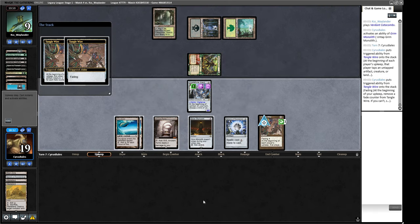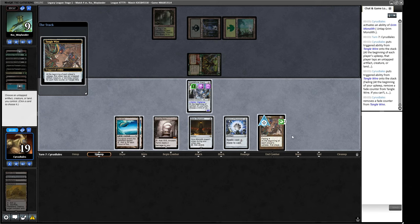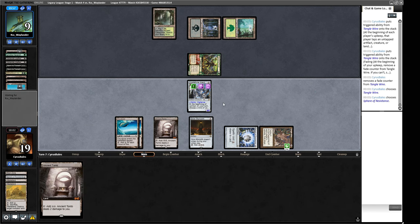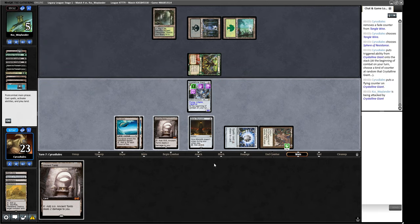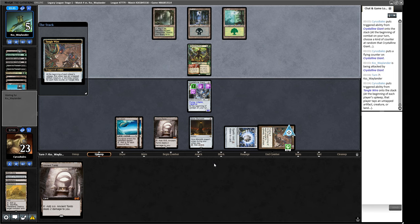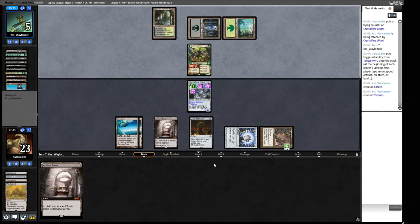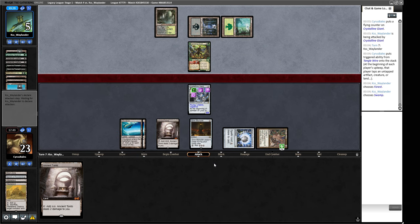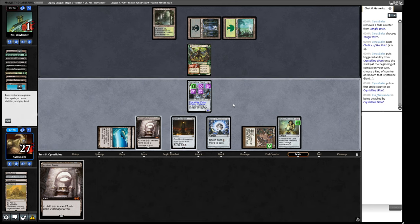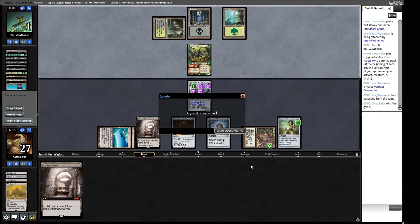We let the fading counter go first, then the wire and sphere tap — doesn't impact us this turn. Not very exciting but we're gaining a lot of life. We don't need to play Ancient Tomb. Our opponent loses two permanents — probably Questing Druid and a land rather than two lands. Both lands go down — interesting. We could use a little Hexproof on the Giant to keep it safe. We play Chalice for one to shut off their one-drops. Crystalline Giant ends up with Flying, Vigilance, Lifelink, and First Strike — our opponent is at one. Win for Crystalline Giant!